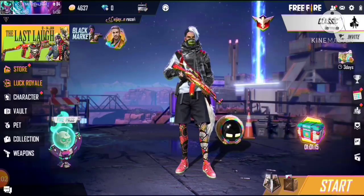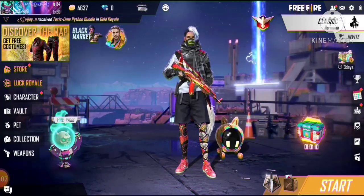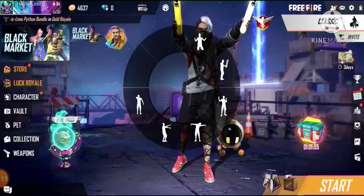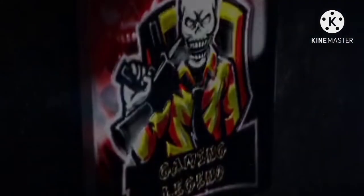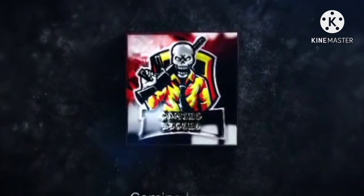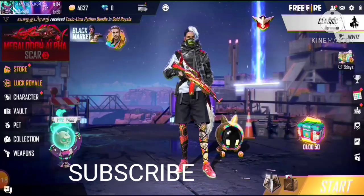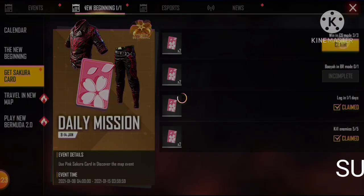Hello guys, welcome back. In this video we are in One Punch Man. I told you how to get free items. I am going to get a free item — here is the free item. I am going to get the key items.